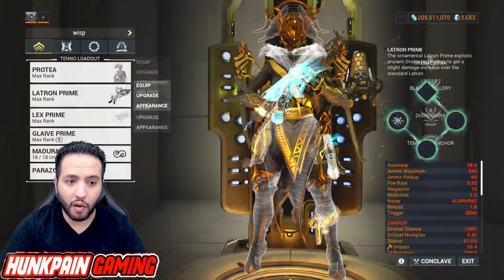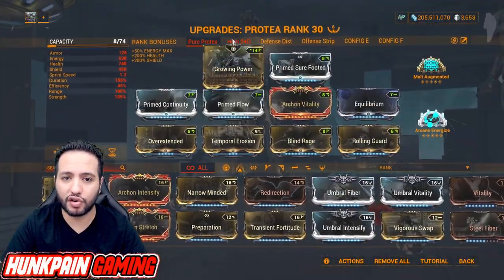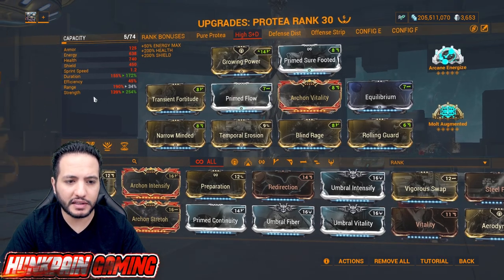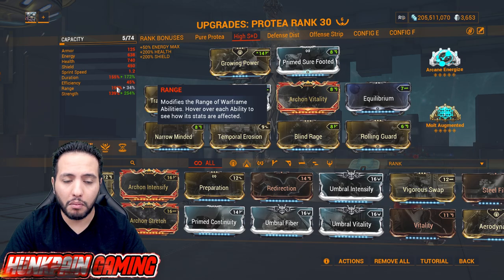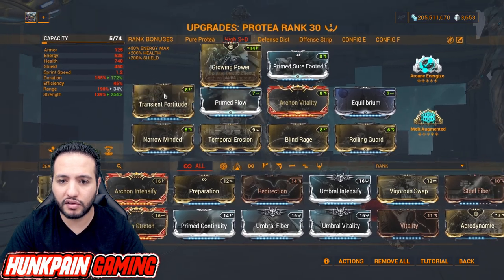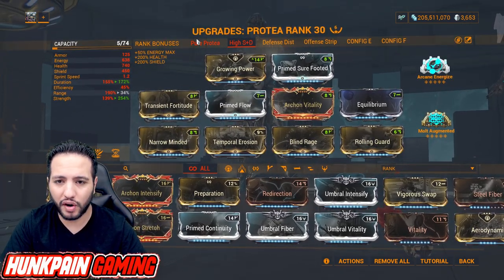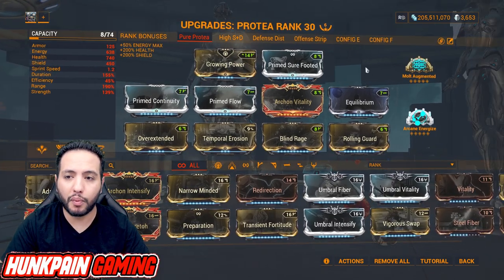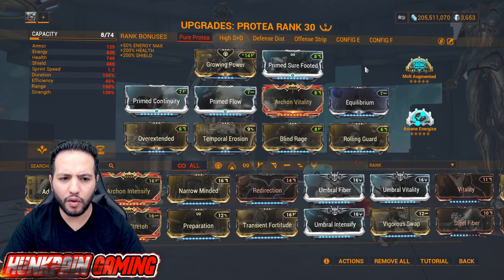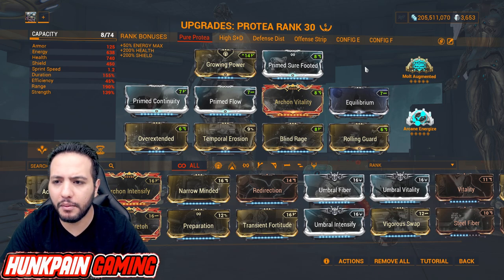That's what I love — frames that rely on their own kit. This makes Protea one of the new meta picks in Warframe. Of course you can boost this even stronger with high stat duration, which means pushing for high duration and high strength but low range, requiring you to get close to enemies. I don't recommend that build as you'll be dying most of the time — use pure Protea for now.